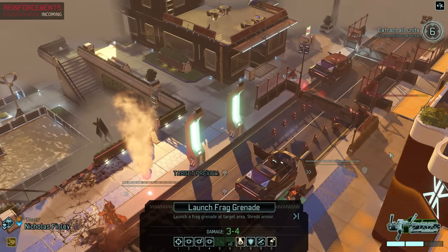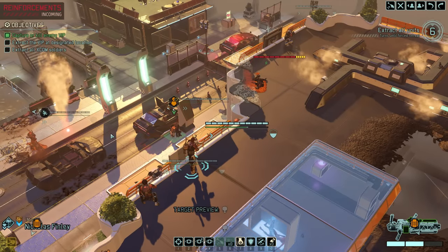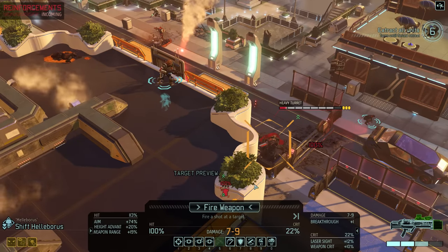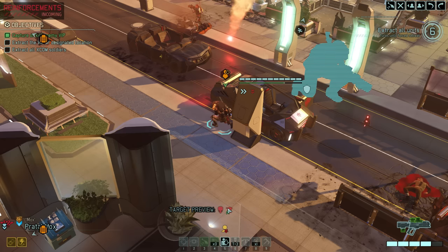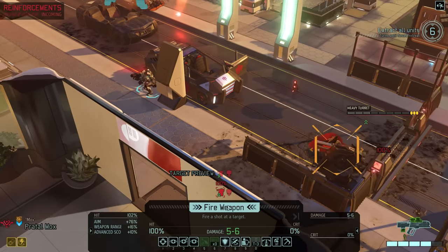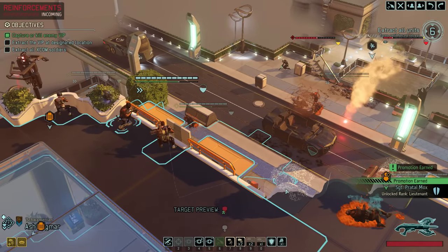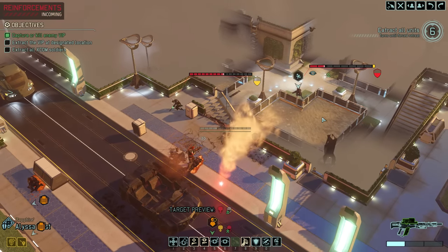With those reinforcements unable to attack on their first turn and the Spectre still stunned, the turret has to go. Sporting five points of armor though, that's not an easy task — so we burn through some of it with Nicholas's grenade, even though it will kill a civilian too. Helleborus follows up for four more points of damage, and Mox lands the killing blow. As a result, Mox also receives a well-earned promotion, while Sharpshooter West continues going to work on the Stun Lancer.